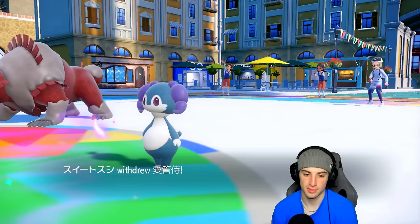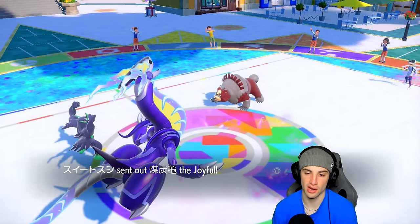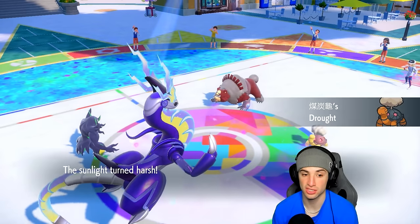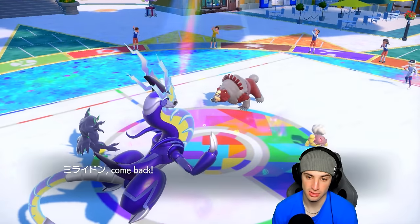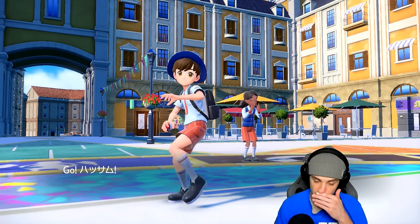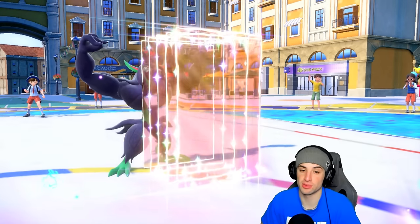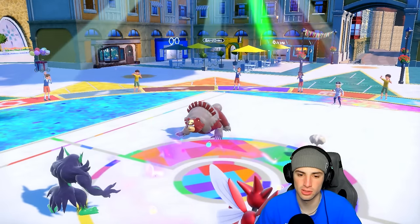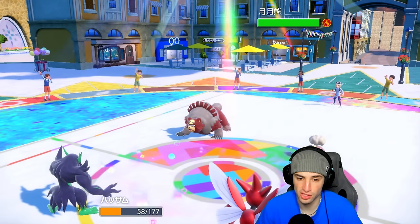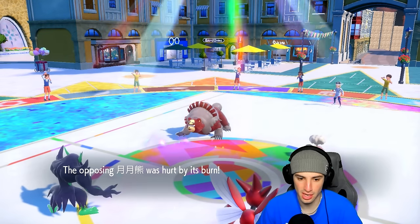We have to hard swap Miraidon and set up Reflect this turn. Scizor is our only logical call because if I swap into Iron Hands then Ground moves will dump on me. I swap into Scizor. He withdraws Indeedee — I withdraw Miraidon. This is where things get scary, it's not looking good. We do set up Reflect which is nice. He goes for Headlong Rush into Scizor — still a KO, but I soak it. Defense drops, Special Defense drops. Torkoal is now on the field — not good at all.